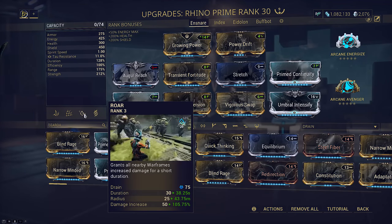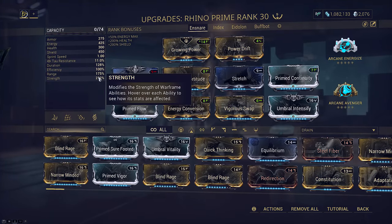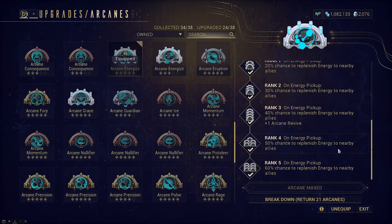At 128 duration, Roar lasts 38 seconds — just long enough that it isn't annoying to constantly recast. Our true strength in practice for Roar with the amount of killing we can expect to do is 287, leading to 143.5% Roar. This comes from proccing Energy Conversion and Growing Power. Our arcanes today will consist of Energize to sustain the cost of using Ensnare as our main CC and occasional recasts of Roar.